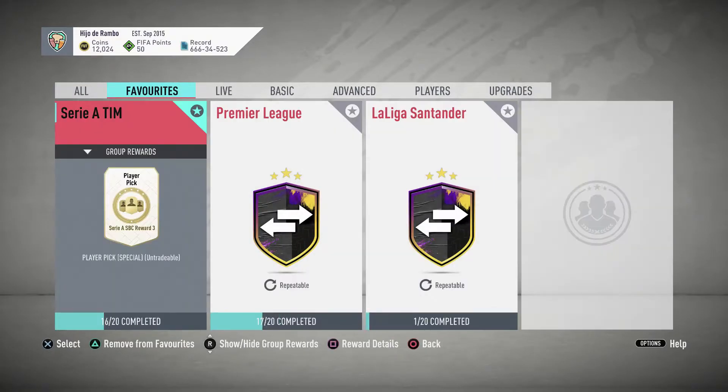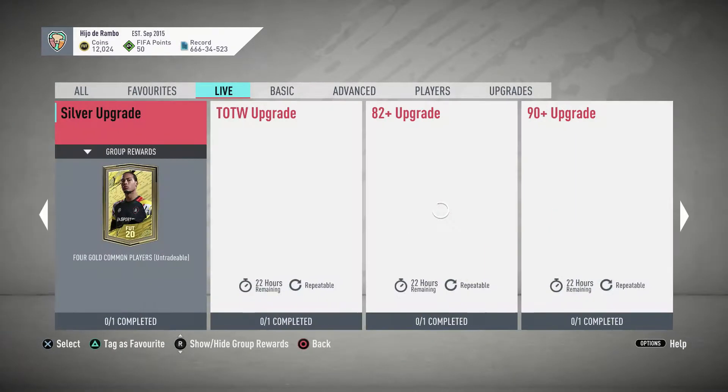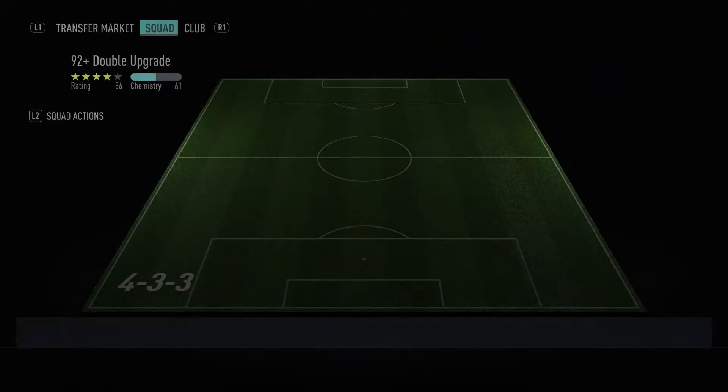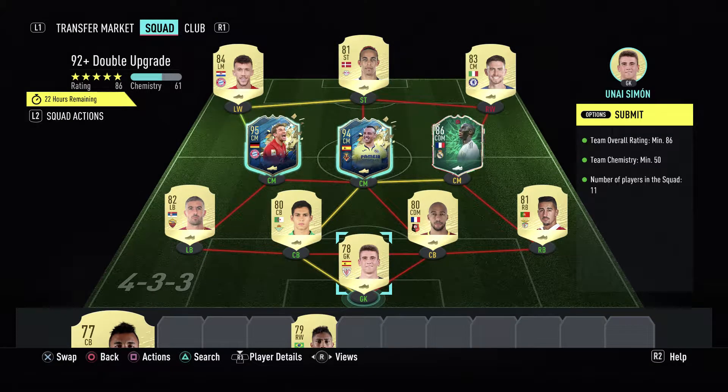For my second video today, we're gonna be completing the 92 plus double upgrade SBC, guys, in which we have a solution where we are placing two Team of the Season so far players and then a couple of low-rated cards.